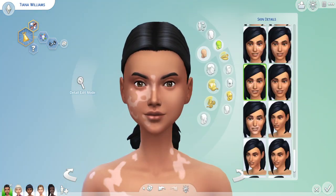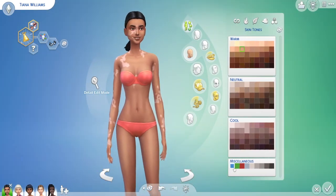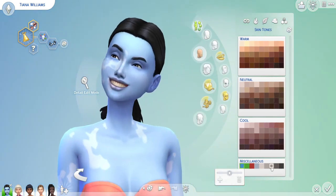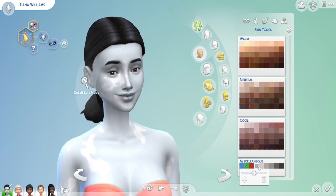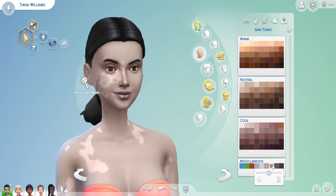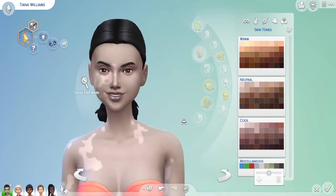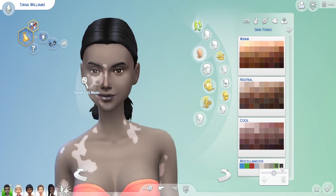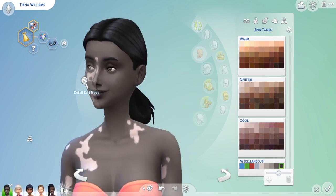I'm going to try something right now that I just thought of — I'm going to try this on a skin tone that is a little bit unique. So that's what it would look like if you used it on a Sim that has a different, non-natural skin tone not found in nature. I think that's really interesting. I like this because if you have a vampire, they can have Vitiligo too — I really like that they carried that over, and I think that looks really, really beautiful.